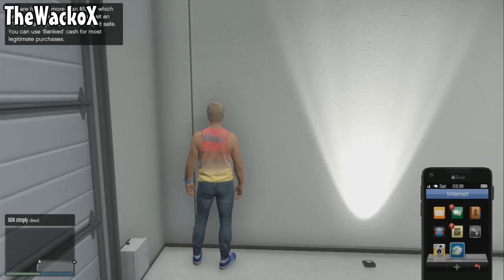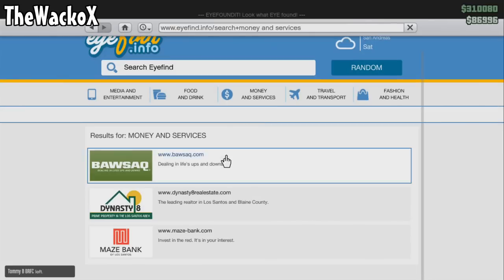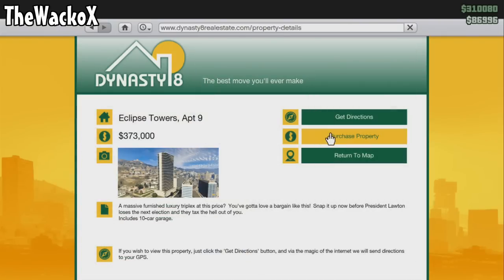Once you've done that, go back into the internet app, go back onto Money and Services, then straight down onto the Dynasty 8 app. Click on the map and then click on a property that costs more than you have in your bank — I have 86,000 so I clicked on a 373,000 house.